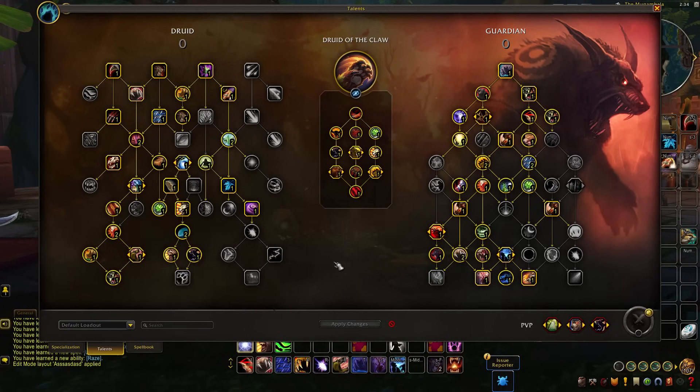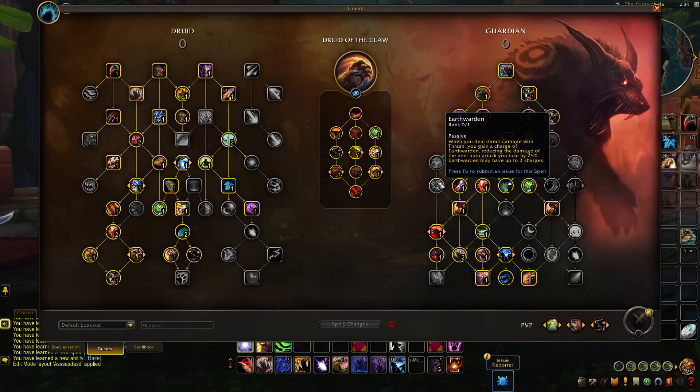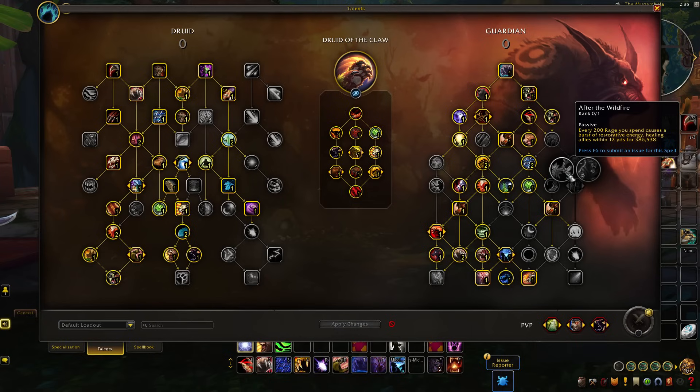For the most part these are small adjustments, but small adjustments can very quickly stack up. With things such as Reinvigoration, they've reduced the effectiveness of the cooldown reduction it provides for Frenzied Regen, reducing your overall healing. Talents such as Earth Warden's damage reduction were lowered to 25%, where previously it was 30%. Survival of the Fittest cooldown reduction for things like Barkskin has also been reduced down from 12 and 24% at 2 points, from what was originally a 15–30% reduction at 2 points. Passive talents such as Tooth and Claw, where you cause enemies to do less damage to you, that damage reduction has been lowered from 15% down to 12%.